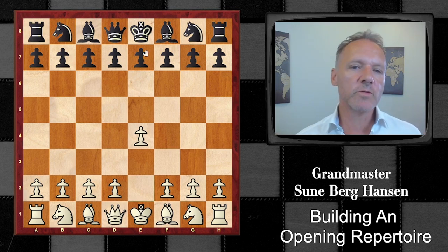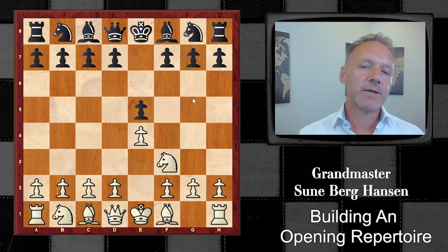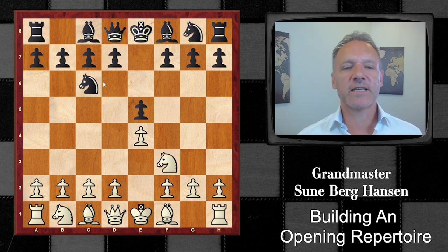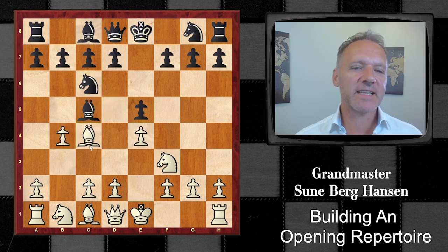After e4, the most common move used to be the Sicilian, but I think at the moment the most common move is e5. I recommend that you play here. Black has the option of playing the Petrov, d6, the Elephant Gambit, or the Latvian Gambit — we will not look at that, you'll just have to find something yourself. I would recommend for aggressive players to play Bc4, going into the Italian. I think the Evans Gambit is a good choice.